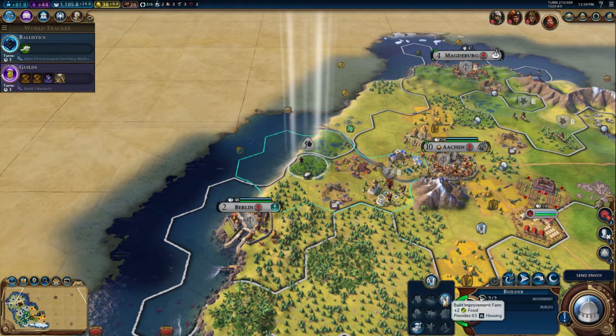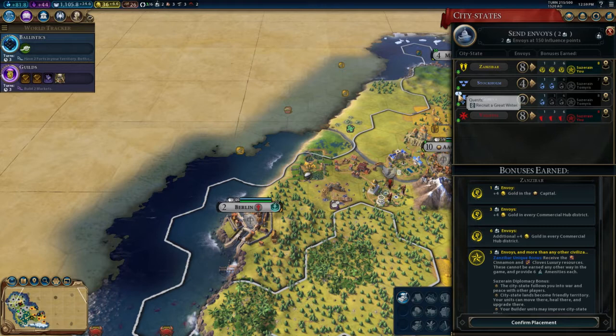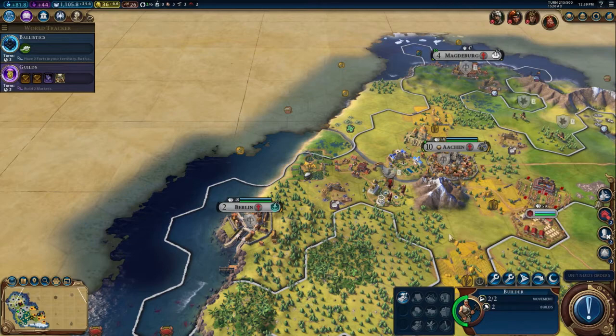Let's build a farm. We've got a new envoy — I need to recruit a great writer for Geneva. We've got two envoys actually, so let's send a couple to Stockholm because then we'll get a science boost. You get a science boost at one, three, and six envoys I think.